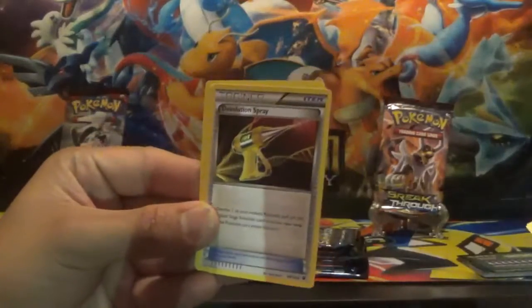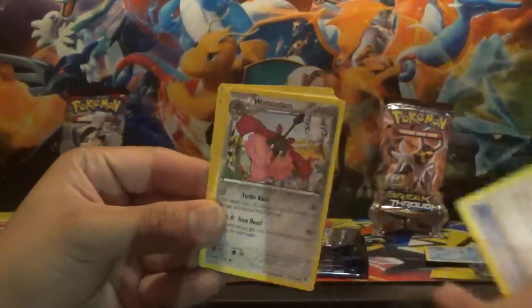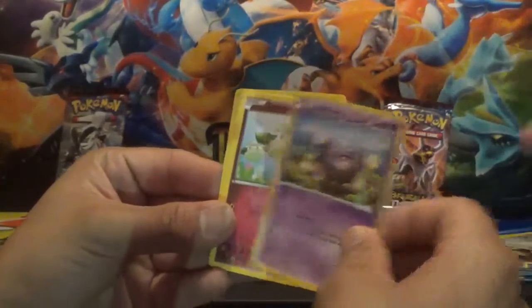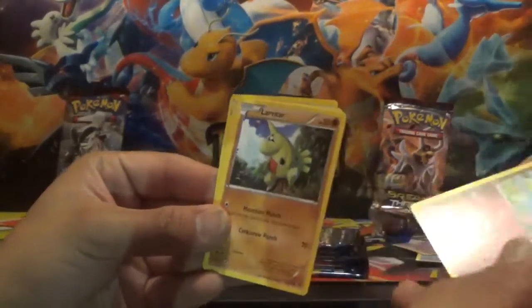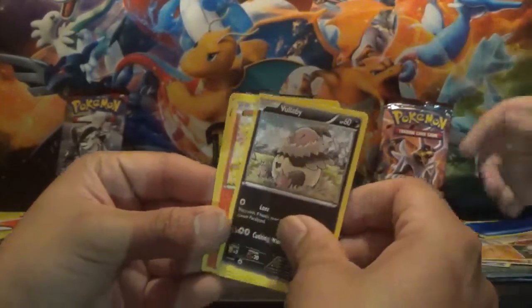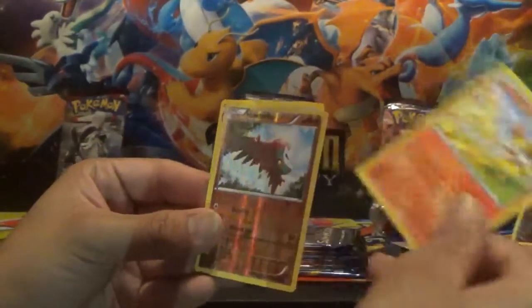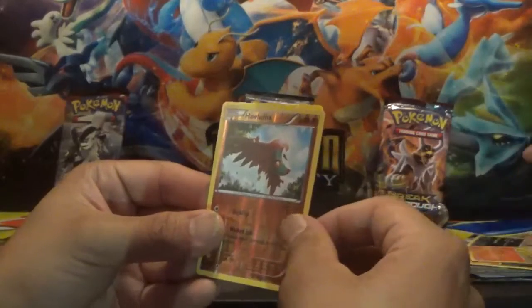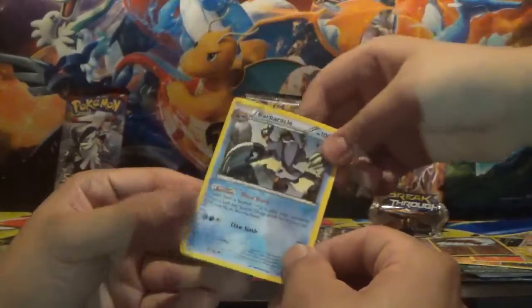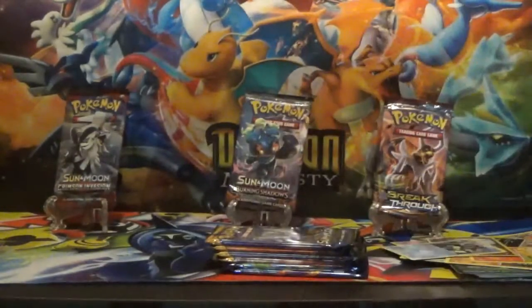Here you go Alex. Omanyte, De-evolution Spray, Womadam, Koffing, Cottonee, Larvitar, Vullaby I guess, Fennekin, reverse holo Volcanion, and a rare Colorless — Garchomp I guess? Not sure on that one.